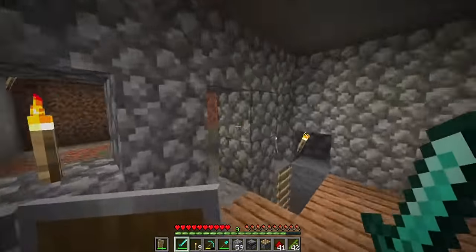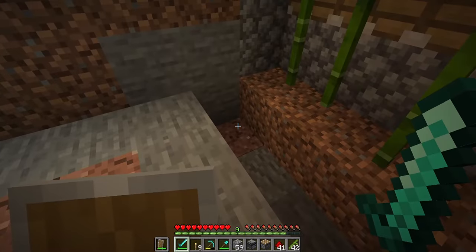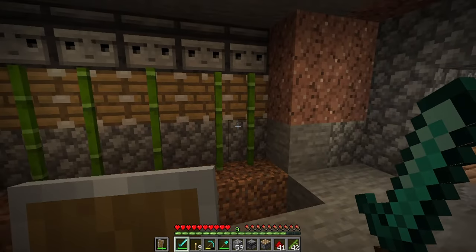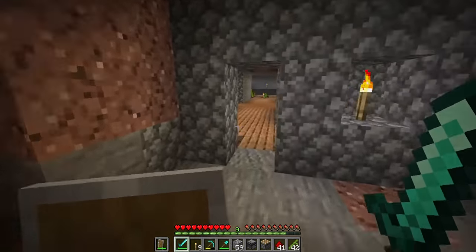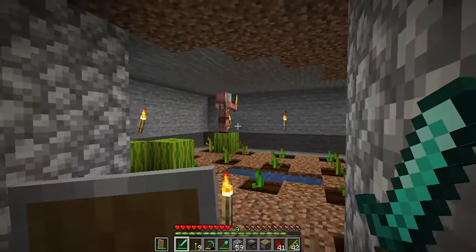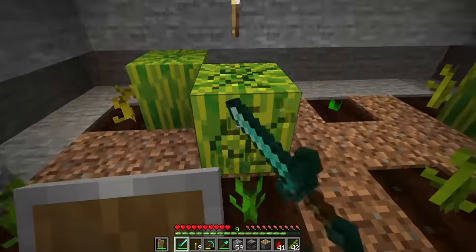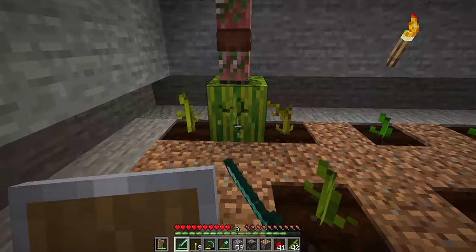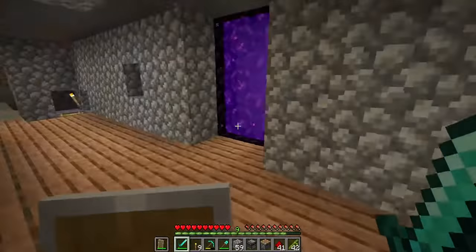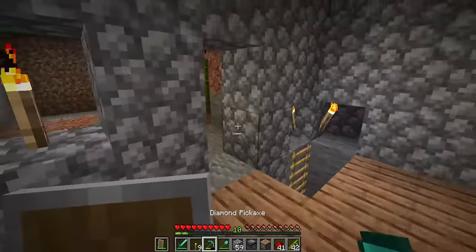You can lead this into a water stream, into hoppers — you can do pretty much whatever you want with it. I really hope this video helps make your worlds a lot simpler. I'm also going to be releasing a simple piston pumpkin farm soon, so I hope you've enjoyed!